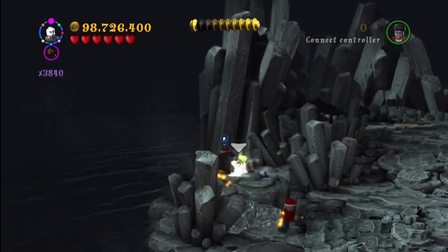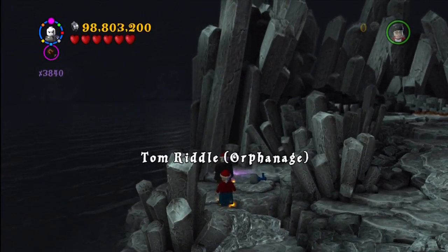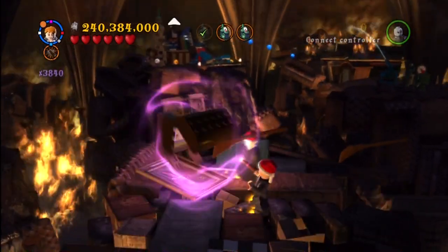This is right before you fight off the Inferi. There are three objects — one in each part of this area — that you have to use dark magic on. When you do the third one, you get Tom Riddle Orphanage.